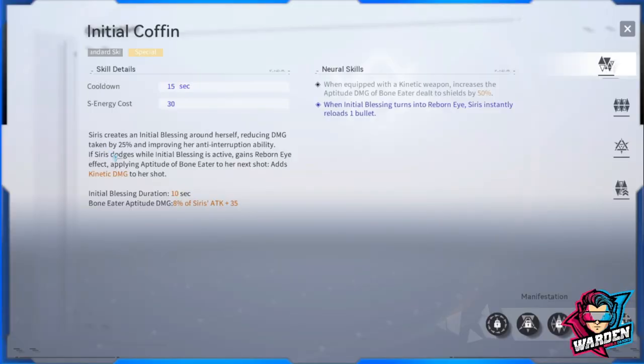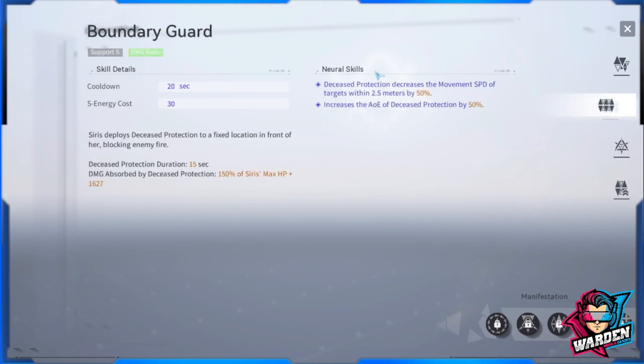If she dodges while having the blessing active, it adds kinetic damage to her shot. That skill is optional — you can build it if you want. The most important skill we're focusing on is Boundary Guard, which is a support skill providing damage reduction in the form of a very sturdy shield with a lot of absorption.